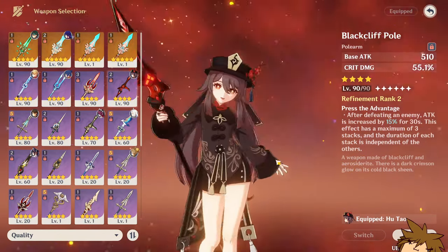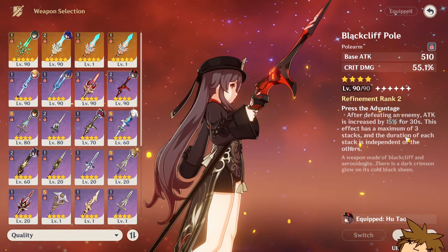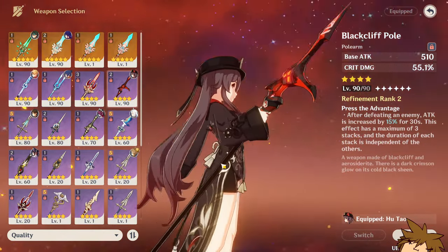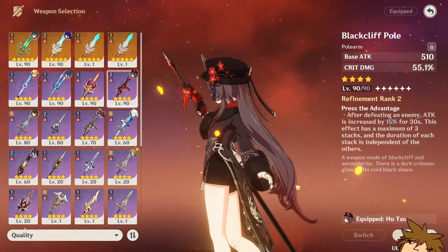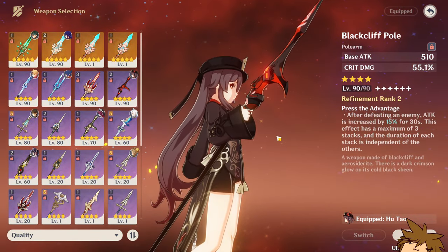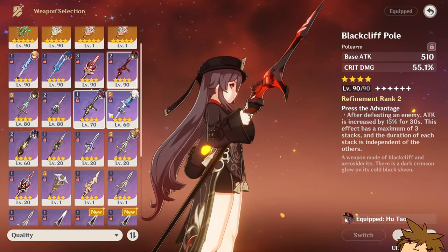The Black Cliff Pole is not only aesthetically pleasing on Arlecchino, but you also get a nice attack percentage increase. It's going to be a pretty good contender for one of the better four-star weapons for her. The only problem is you're going to need a lot of crit rate to balance this out, so definitely try to get a crit rate main stat sands or circlet to go with this.